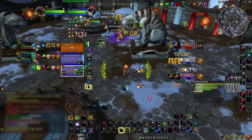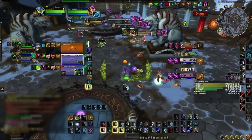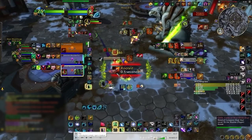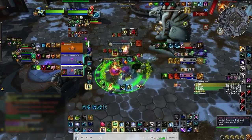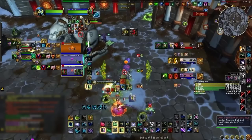Here we have the first set of cooldowns being popped by the enemy team — it's going to be Avatar and Colossus Smash from the warrior, and wings will be coming soon. You pop tree form, and this is good — I really like these early tree forms. The team is pretty set on killing your warlock, and you decide to Vortex in this moment — we'll come back to that later. You can already see your team has managed to force a trinket from the warrior with the Coil and Pain Suppression, so your team is just teeing off right now.